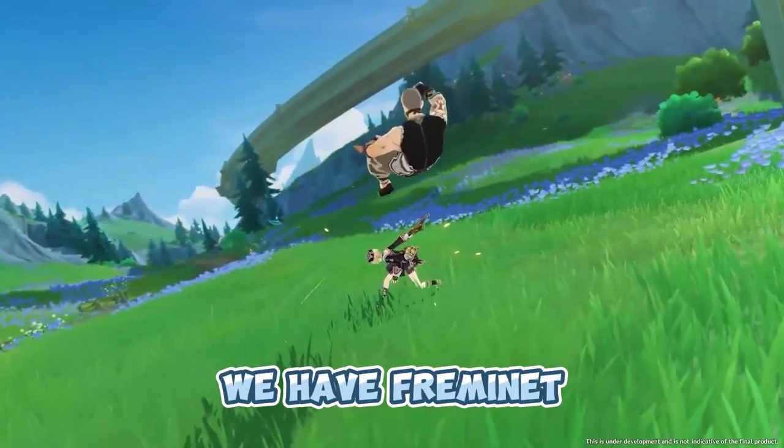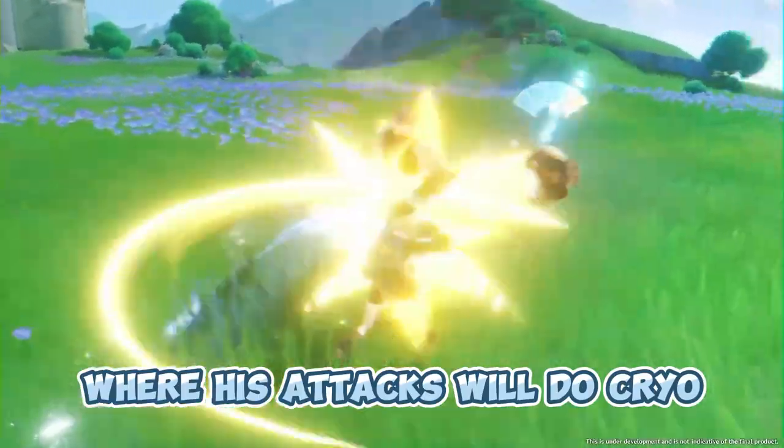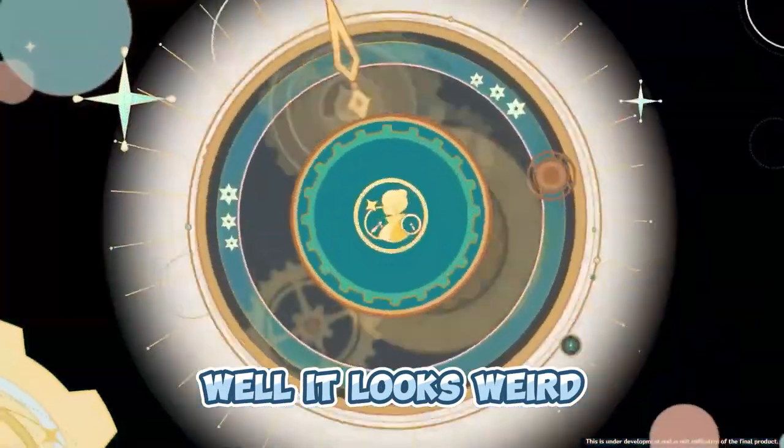Then we have Freminet. His skill puts him into something like a timer mode where his attacks will do Cryo and Physical damage depending on where the timer is. And his burst? Well, it looks weird.